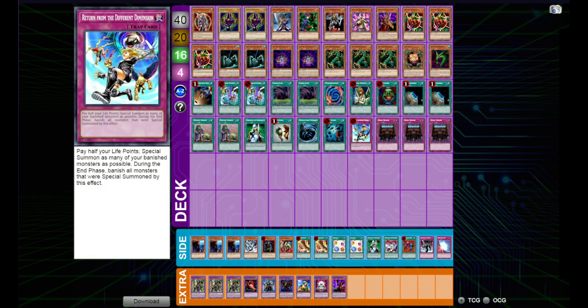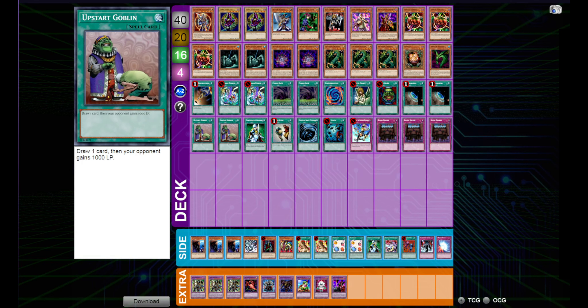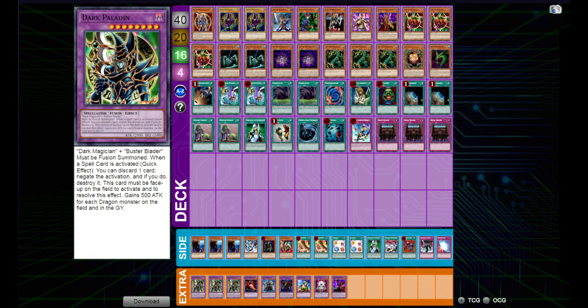where spell cards are very beloved — things like Delinquent Duo, Graceful Charity, and Pot of Greed. So we're going to take this for a spin and see how it holds up.